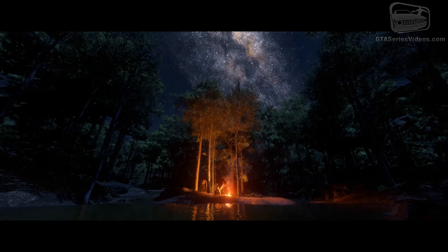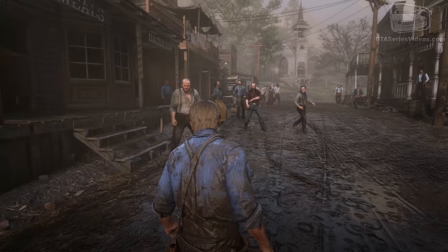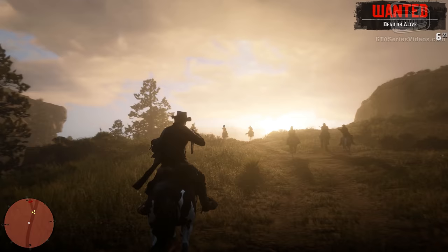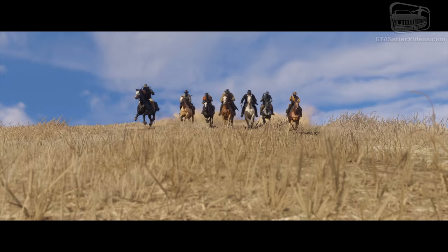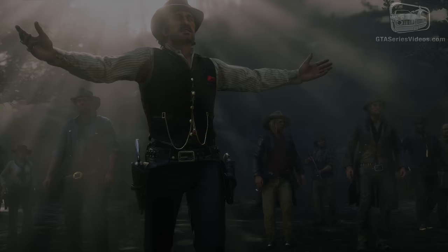Rockstar invited journalists in various worldwide locations to first see then play Red Dead Redemption 2 for a couple of hours on the PlayStation 4 Pro in 4K with Active HDR. Technically speaking, it's unknown if the game runs native in 4K or uses checkerboard rendering to upscale it. The game runs pretty solid at 30 FPS, and the scale is simply humongous when the player opens the entire map completely after the introduction chapter.